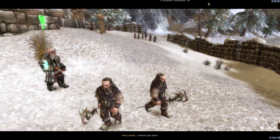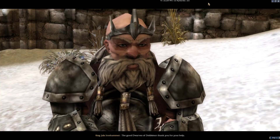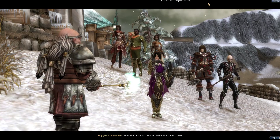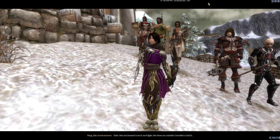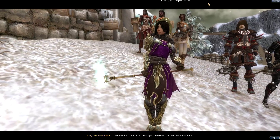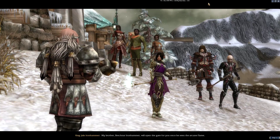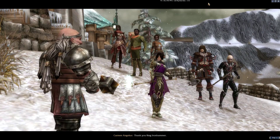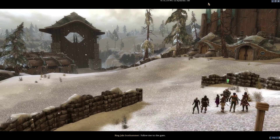I'm remembering the rest of this mission now. King Iron Hammer says the good dwarves of Deldromore honor the old alliances, and grants Prince Rurik's request for passage through the mountains. He gives us an enchanted torch to light the beacon outside Grubald's Gulch — his brother Breknar Iron Hammer will open the gate once he sees the arcane flame.